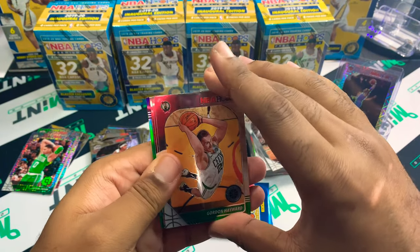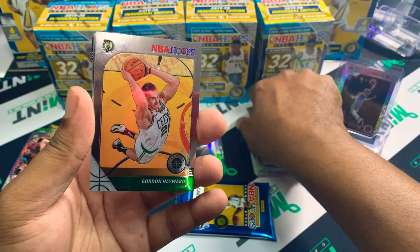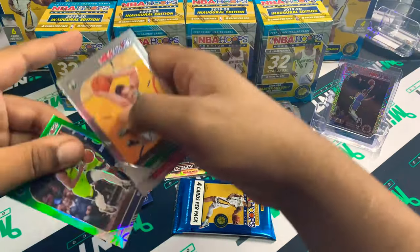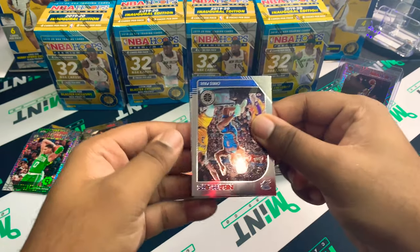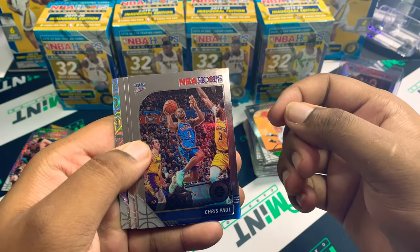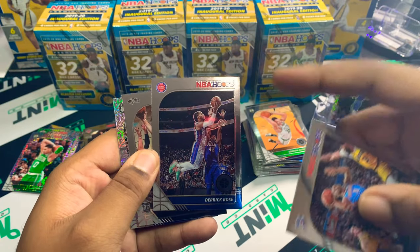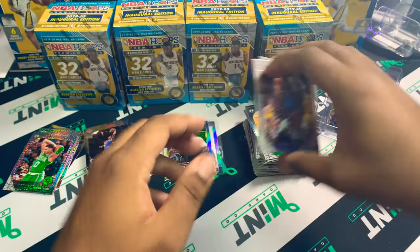Panini is definitely trying to milk us dry with all this product, but if you can get it cheap, why not rip it? I care more about the actual ripping and chasing singles than the resale of the product. Gordon Hayward, RJ Barrett base, and Malik Beasley — no Zion as of yet. Next pack — a Mojo, looks like a Maverick, would be nice if it's Luka. Paul Pierce, Derrick Rose — just watched a documentary on this guy. If anybody remembers Derrick Rose, he was an absolute stud. And we've got a Jalen Brunson.